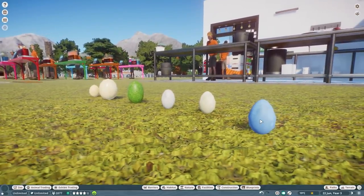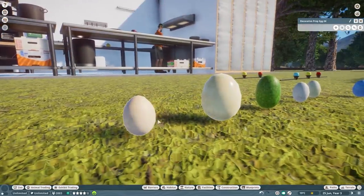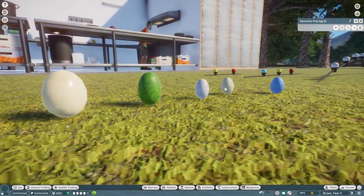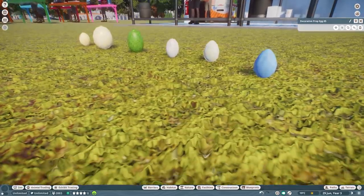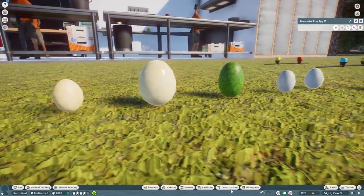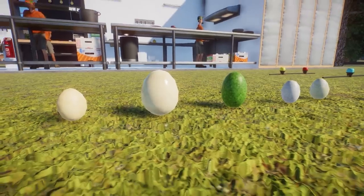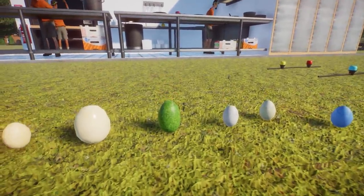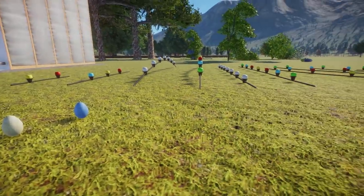This next thing is very interesting — these are decorative eggs that you can paint. I wondered if this might be a hint toward an aviaries pack, but I really don't know. It could just mean they're giving us decorative egg props without an aviaries pack. Either way, I love having decorative egg props, especially for bird habitats — a really nice little feature to decorate with.